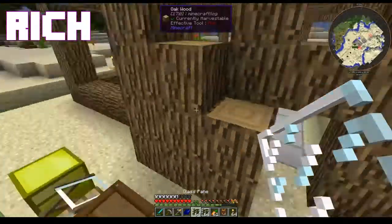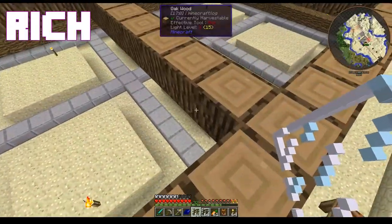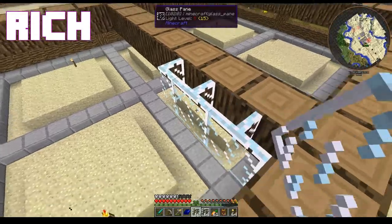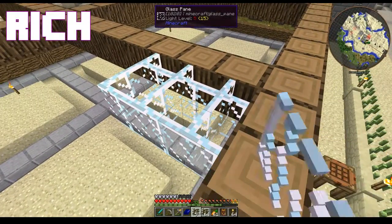Note to self: run away and make a wizard tower. You could do that, but there would be consequences.